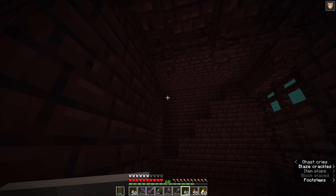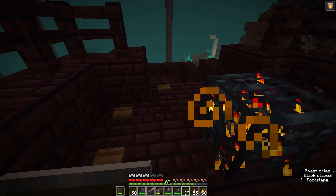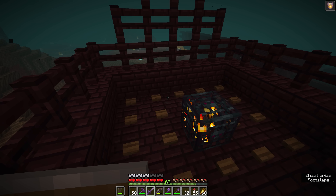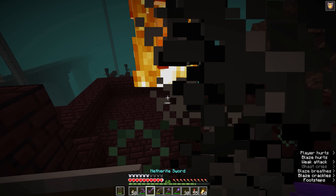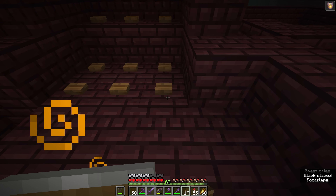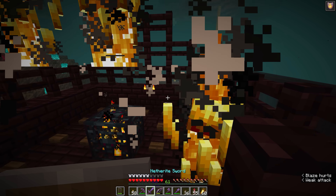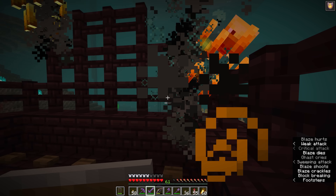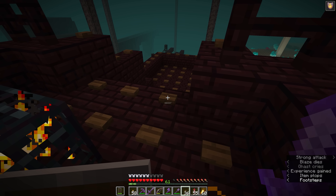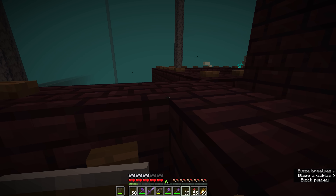Absolutely everything else is getting buttoned off, including the two areas in this fortress where we have blaze spawners. You can choose for yourself whether you want to destroy the blaze spawner, keep it for a blaze farm, or if destroying a mob spawner feels like sacrilege. The main thing to keep in mind is that if you're within 16 blocks of this when using the wither skeleton farm, the blazes are going to spawn and potentially cause a problem. Just buttoning the area around the blaze spawner isn't enough to prevent spawns, because mob spawners actually spawn mobs in the air blocks around them and ignore the usual requirement to spawn on top of a solid block.